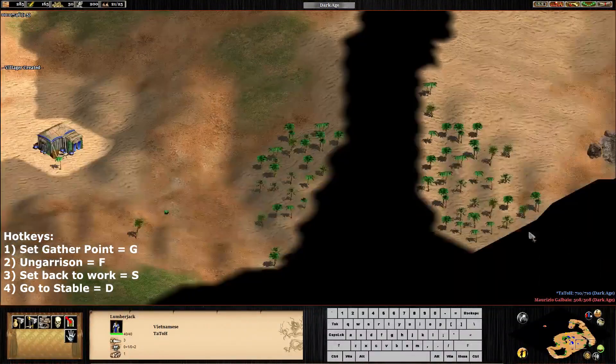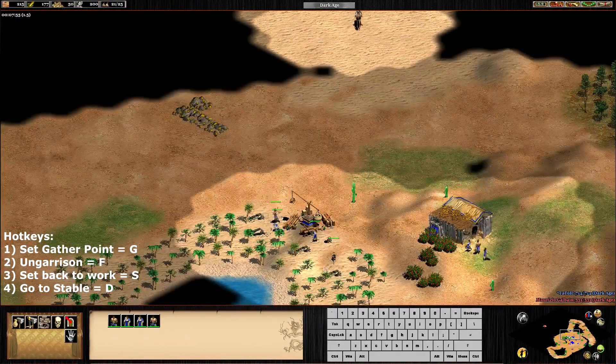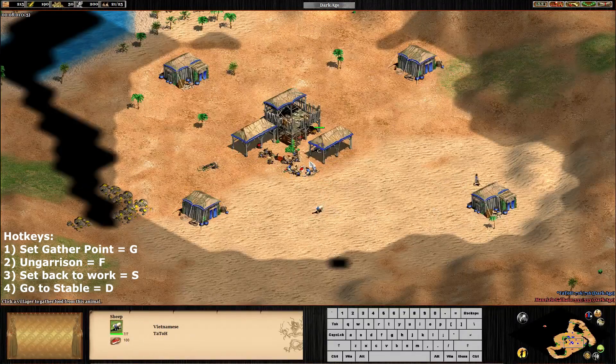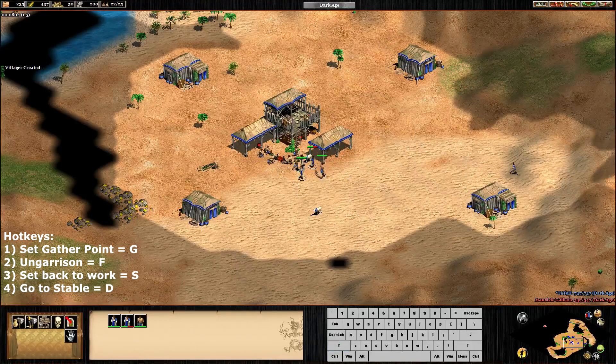We have 20 population. The next four villagers are going to boot. We're going to create the second lumber camp to optimize, because if we have like eight villagers here they're going to stack and block each other. So it's better to split them on two lumber camps. We're going to advance with 24 or 25 - if we have enough with 24, we're going to go for 24.